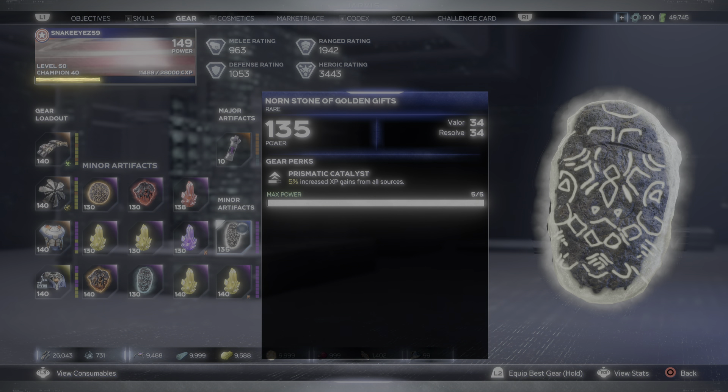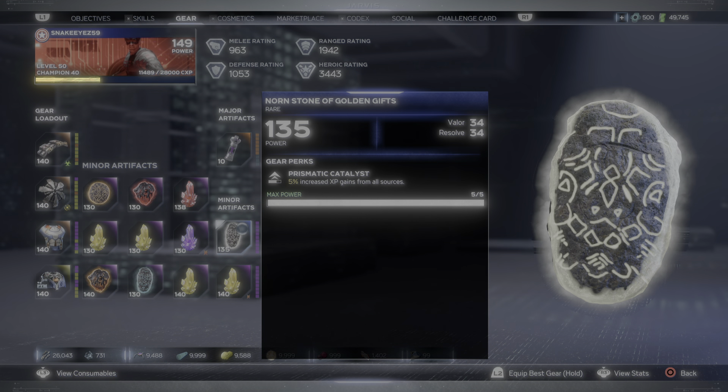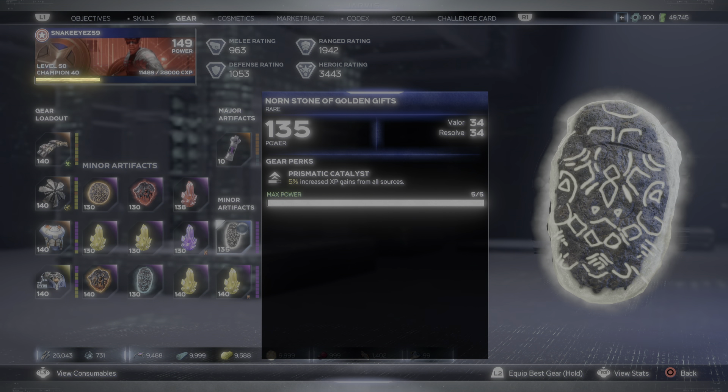My cat build is complete — I don't need anything else for now. Got the Nornstone of Golden Gifts from the Cosmic Cube villain sector, so I'm pretty much done. I was going to search the vaults for hours trying to get that, but now I don't have to do vaults anymore.